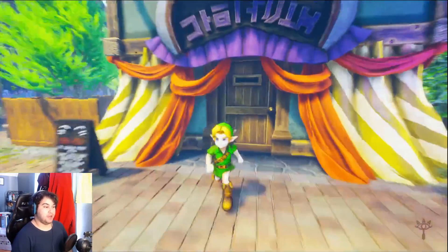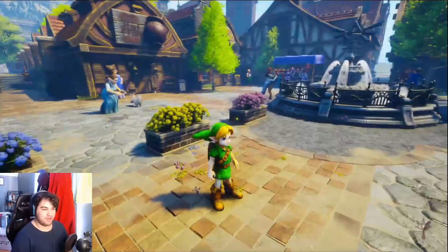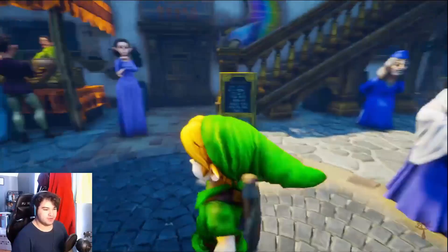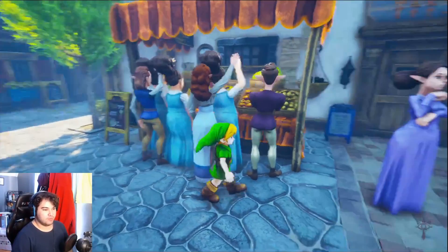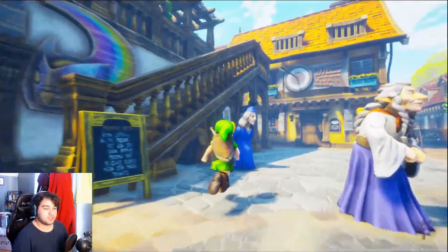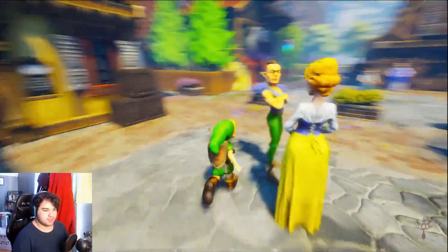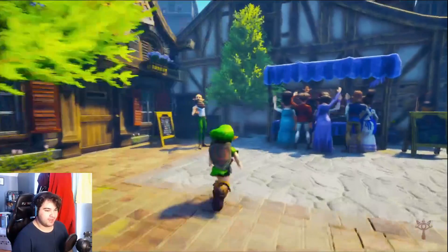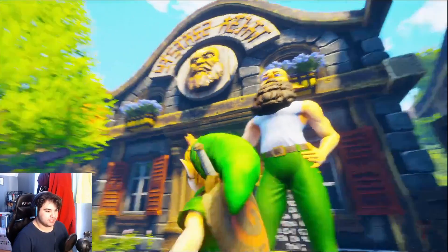Castle Town is the most dense part of Ocarina of Time and it's amazing how this is all here and rendered. Everything is here — everybody from the store boys, I think she was a teacher, the old man, the bank — well that's from Majora's Mask — these guys, the couple that dances, all of these people. There's the shop. Oh my god, I love this.